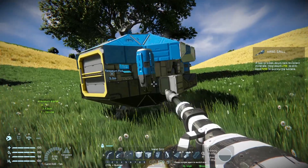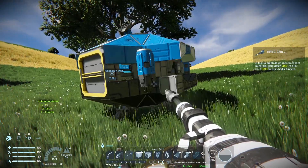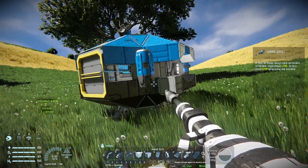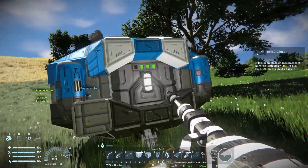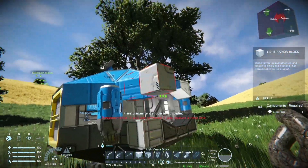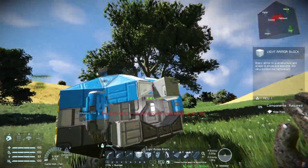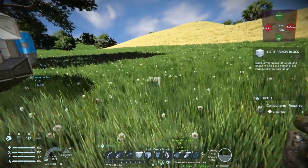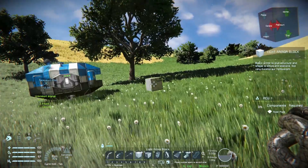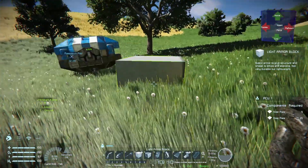In this version of Space Engineers there are two different grid sizes. Small grid is what we landed in and you can make blocks in small size. However, if you want to make a large grid object, you can instead make large blocks.